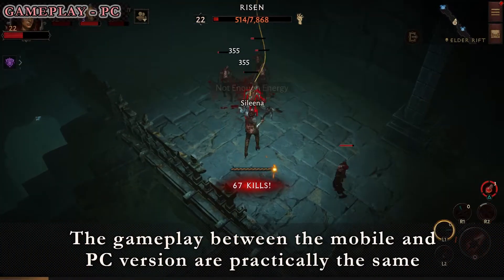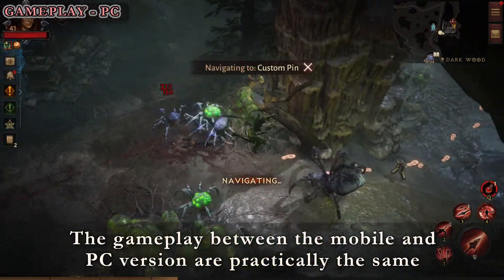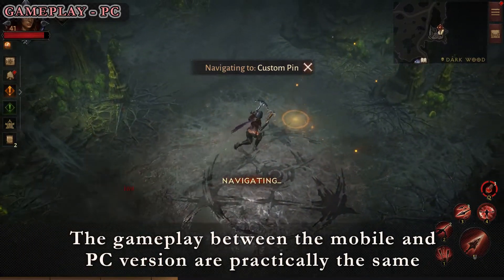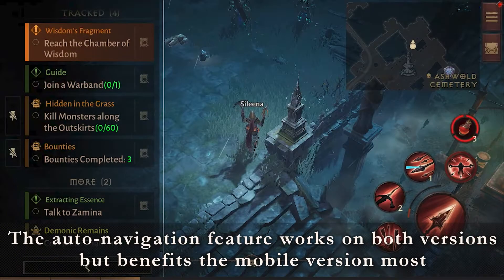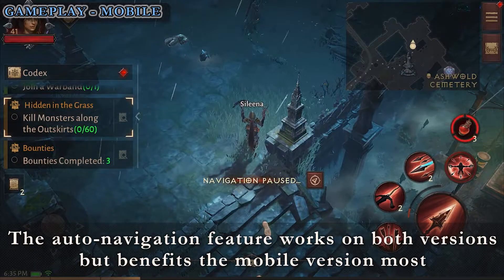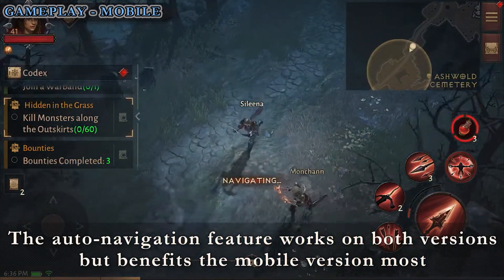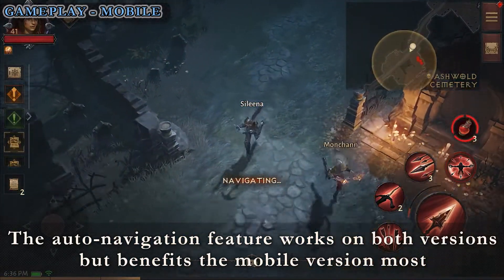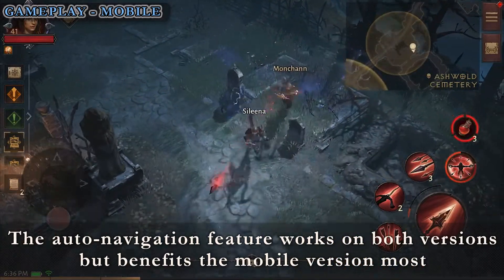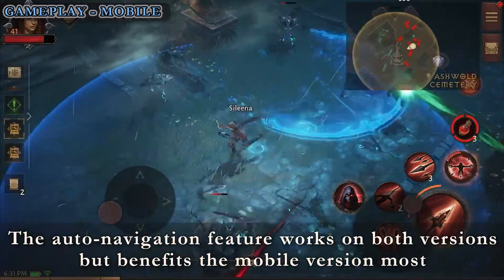The gameplay between mobile and PC does not share too many differences, sharing almost the same kind of UI and visual setups. While the PC also owns the same feature, the auto-navigation feature is more helpful on the mobile version, making it easy for players to move around without having to keep their finger on the screen for too long. This also allows the added benefit of being able to check the quest log and gear inventory while the character moves towards a pinned location. But other than that, gameplay for each platform is inherently the same, so there's no stress in relearning and unlearning certain playstyles and mechanics.